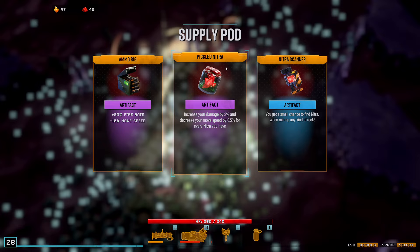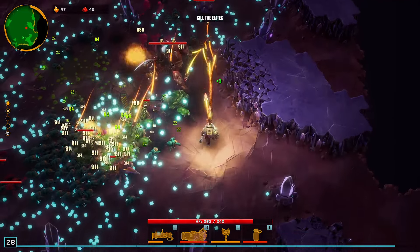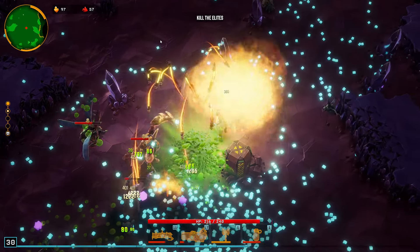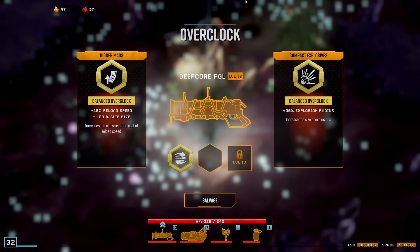That would reduce my movement speed by 20%. Sure. Hurricane or that junk — let's grab the hurricane. One more level for the unstable. Crit damage or axe — take the crits. Axe or kinetic explosive — that applies to all four. PGL, I could get another paint job there. Clip size, explosion radius.